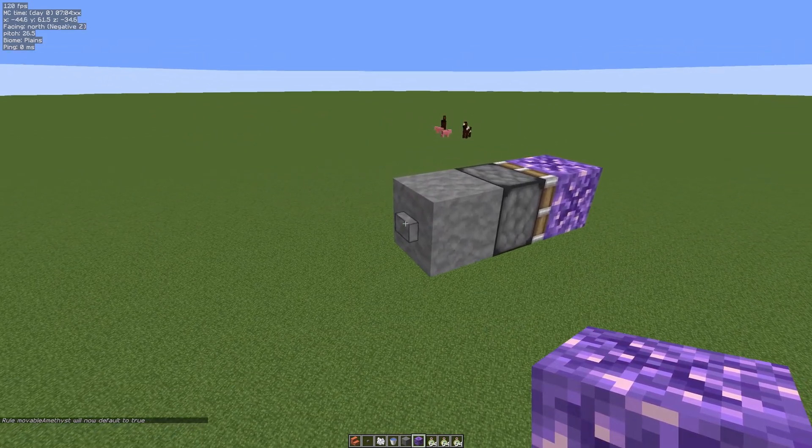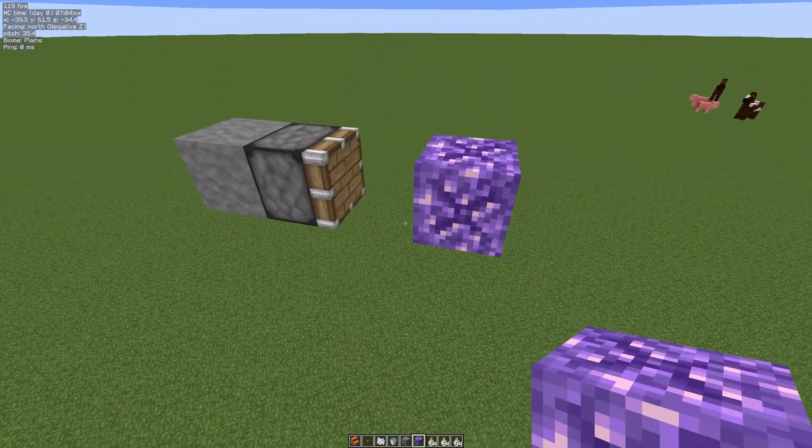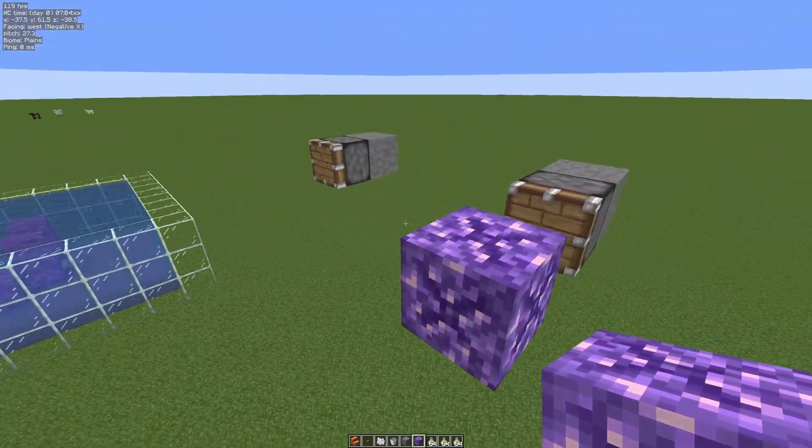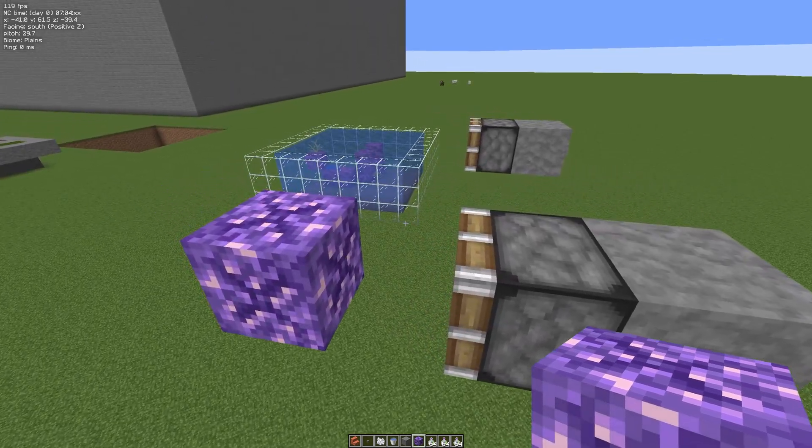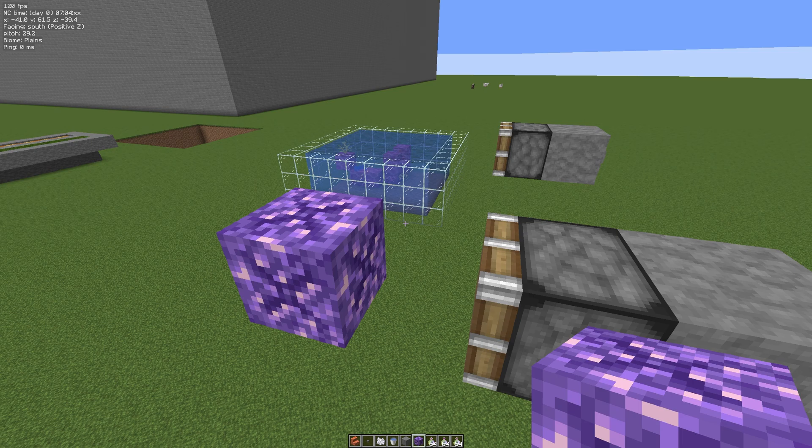Now we're going to give that another test — hit that enter key and although it does break the shards, the budding amethyst block itself is movable. You could now use pistons to move this into a location that is suitable for your base.